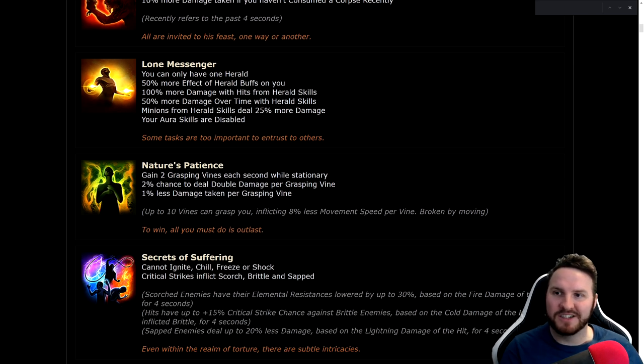That's actually so broken — 10% more damage if you haven't consumed a corpse is really strong for bossing when it doesn't have ads for a while. And 5% of life and mana every second is nuts. Lone Messenger: you can only have one herald, 50% more effect of heralds on you, 100% more damage with hits from herald skills, 50% more damage over time with herald skills, minions from herald skills deal 25% more damage. Sentinel of Purity and Herald of Agony really didn't need this treatment, but we'll probably see some hefty minion nerfs tomorrow.